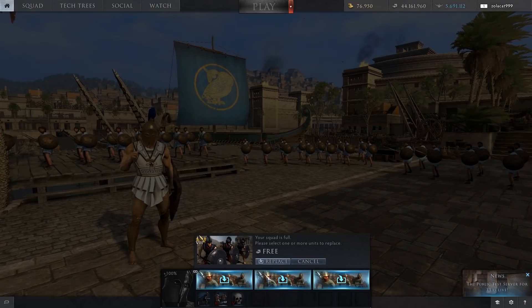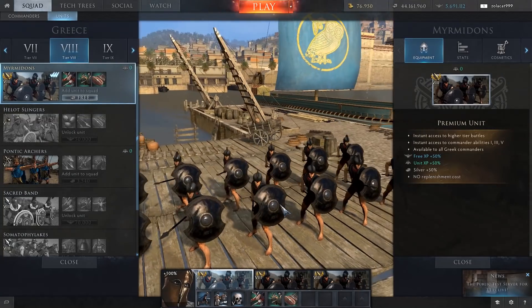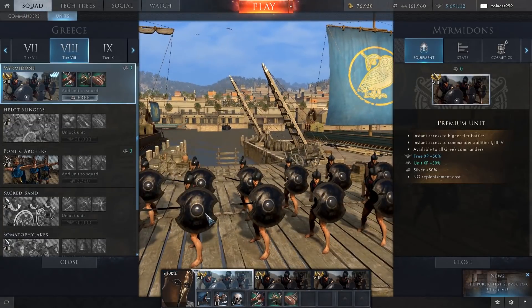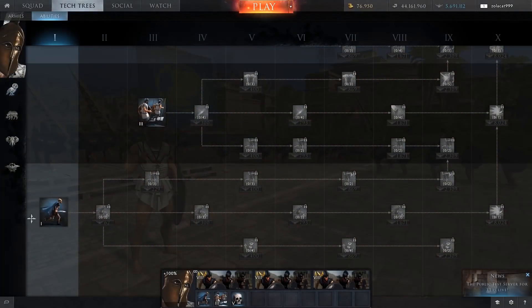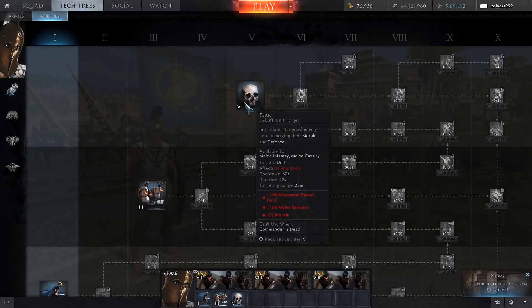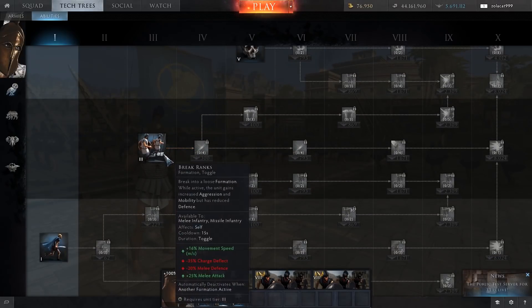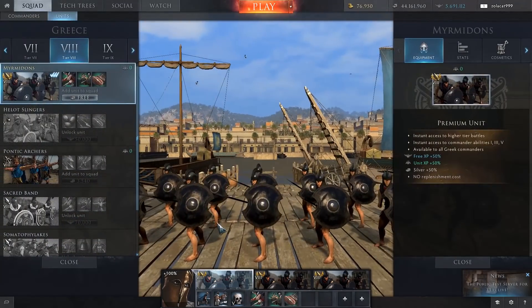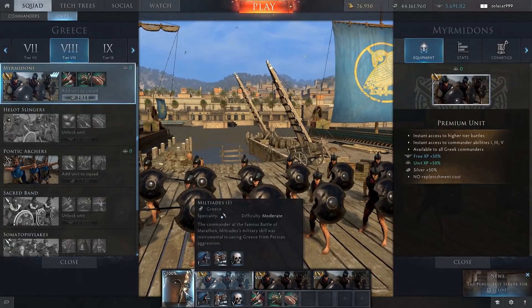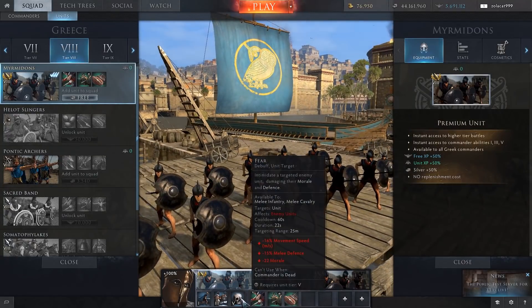However, that is all changing. Now premium units can be used by any commander. You can jump straight into a higher tier battle without having the commander experience. Basically you get access to all the abilities — so even though he's only tier 1, you get up to tier 5 abilities like Fear and Break Ranks. But you don't get any of the upgrades associated with them. So while you get access to Fear at tier 5, you don't get access to the tier 8 upgrades until you actually earn them. You're going to be thrust into a tier 8 game which you might not be prepared for, and your abilities won't be upgraded.